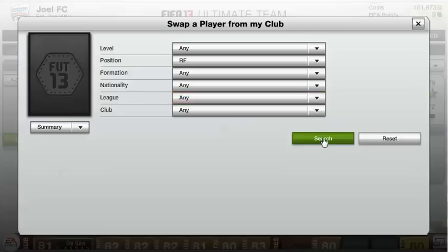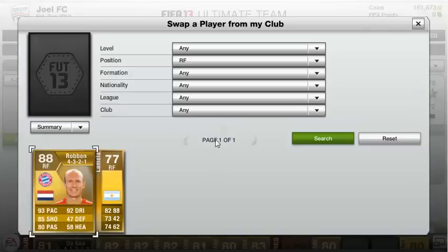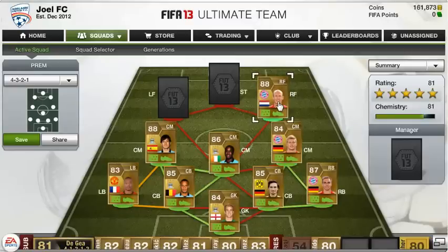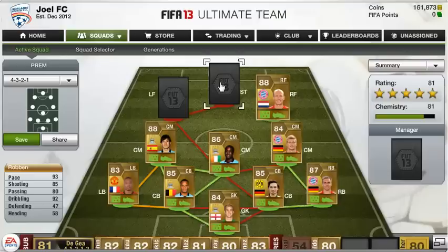The most expensive player on the team is the one and only Arjen Robben. I paid 267,000 coins for him. He's got 93 pace, 92 dribbling, 85 shooting, and 80 passing. He did just get an in-form, which is going to be ridiculously overpriced. The biggest problem with him is his two-star weak foot — he's left-footed but plays right forward, so you have to cut inside to score. But he is incredibly fast, great at dribbling, and has an awesome left foot. Maybe not quite worth the 267,000, though.